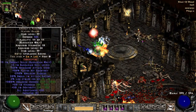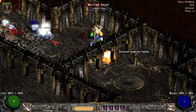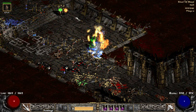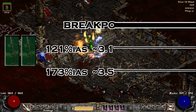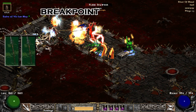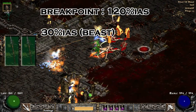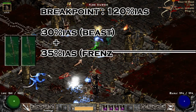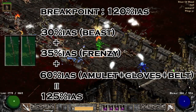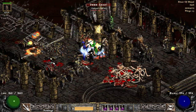For example, Arreat's Face, G-Face, Laying of Hands, and War Traveler are all nice choices. Since Double Throw is reworked in PD2, the vanilla IAS calculators are not so accurate, so I had to test it myself. I found two IAS breakpoints for dual wielding Wrathflight: 121 and 173. My throw barb on the server is at the 121 breakpoint and I think it's pretty solid. I have 30 IAS from my Act 5 Merc using Beast, and 35 IAS from level 11 Frenzy, which means if I have the Frenzy buff on, I need 56 more IAS to reach the 121 breakpoint. If I get more IAS ED jewels in the future, I'll push it to the 173 breakpoint.